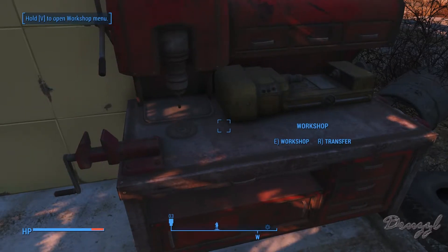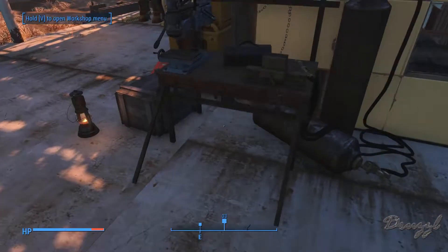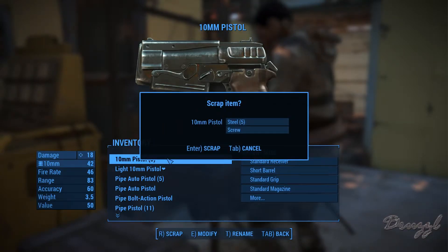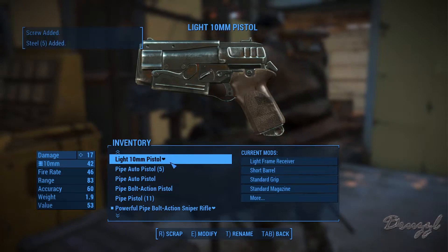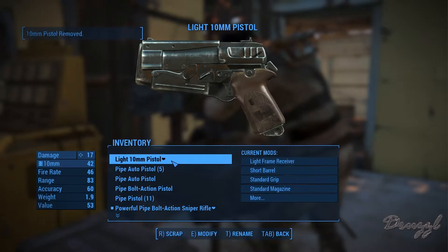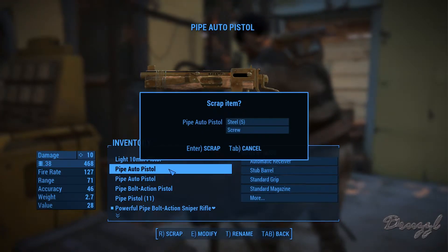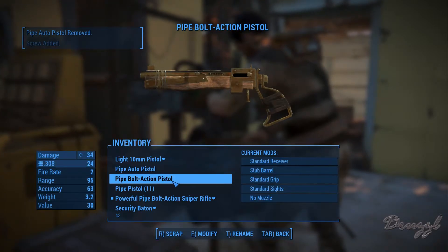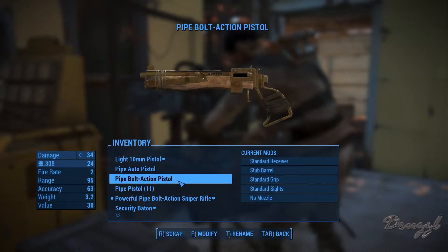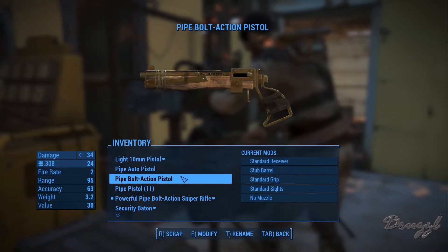Now I can scrap the pistols in here. When I scrap a pistol we get steel and a screw. We already have our light 10mm so I can scrap the others — more screws. That one has a large magazine pipe bolt action, but we've already got the powerful pipe bolt action. I turned a pistol into a sniper rifle — that's awesome when you think about it.